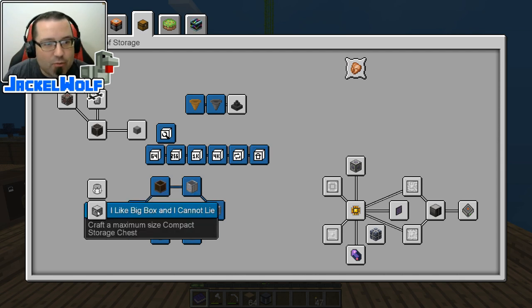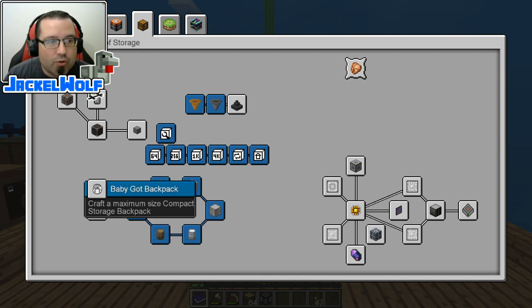This episode we are going to work on 'I Like Big Box and I Cannot Lie', which is crafting a maximum size Compact Storage Chest, and while we're at it we're going to do the 'Baby Got Backpack', which is crafting a maximum size Compact Storage Backpack.